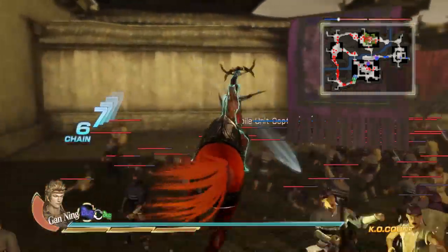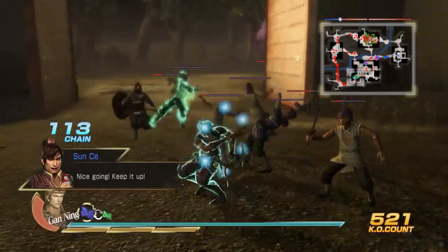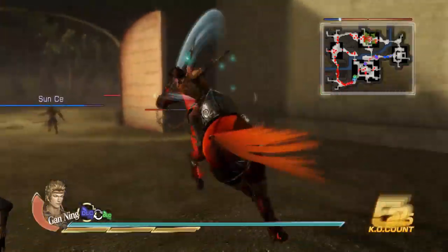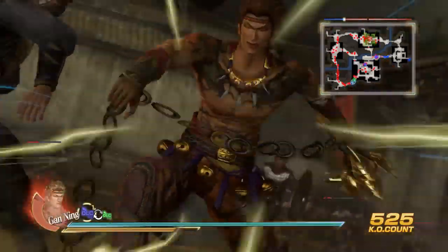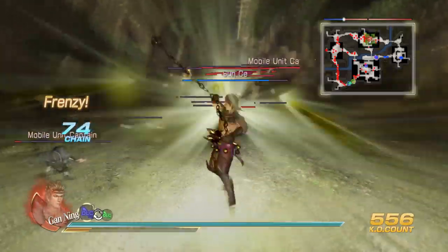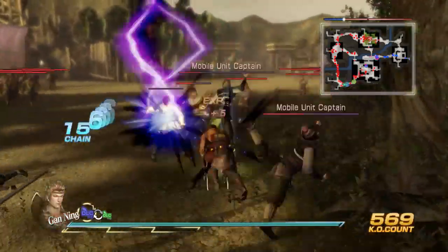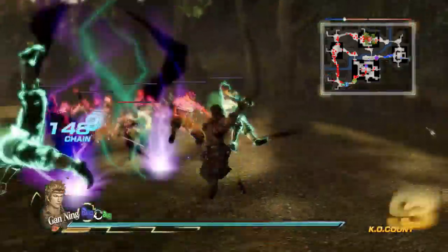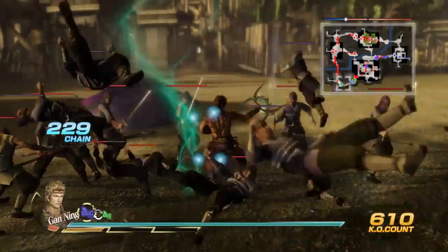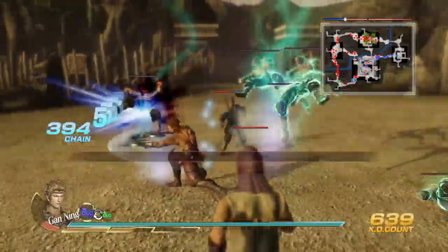Once you take out the mobile unit captain, usually the peons start kind of running away. Looks like the powered-up C3 is the best move there — that's the crowd cleaner right there. And C4 is the grab move, I gotta remember that.